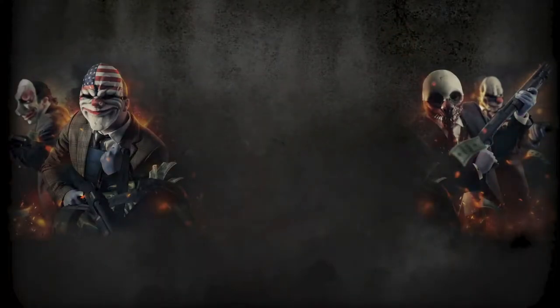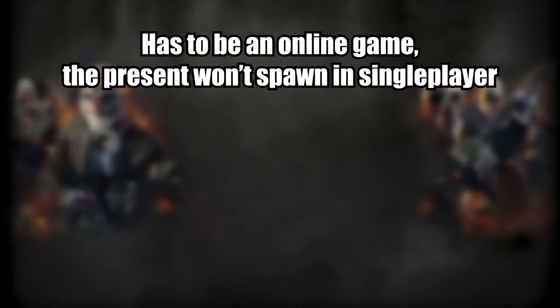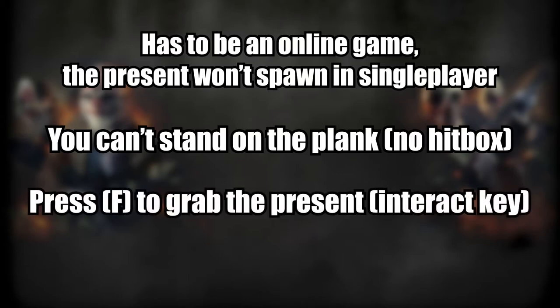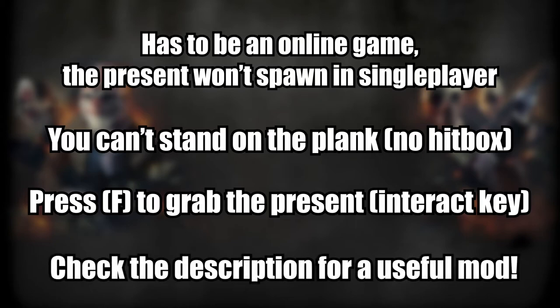Here's something to keep in mind when going for this achievement: you have to set up a multiplayer game because the Christmas present will not show up in singleplayer. You can't stand on the wooden plank the Christmas present is on. The interact key is the same as the key you use to shout — F by default. You can quickly restart the heist with the door hud mod if you fail to grab the present first try.